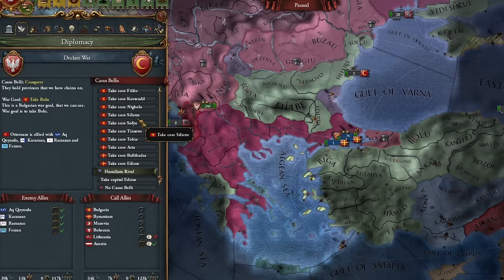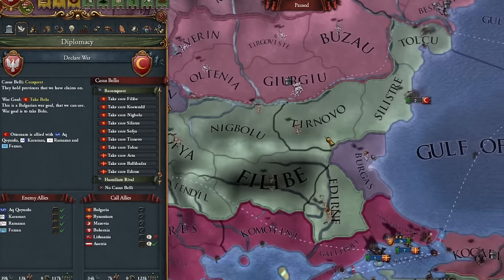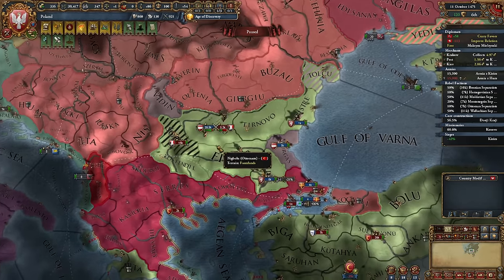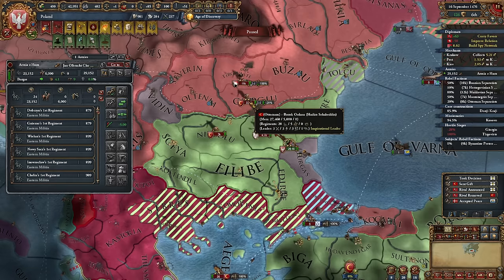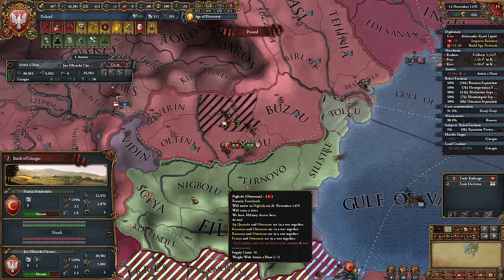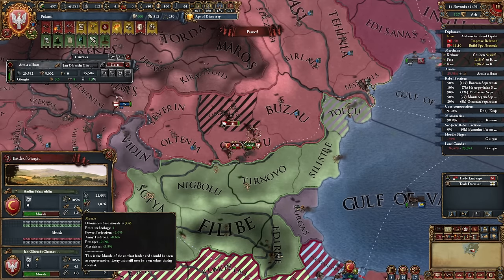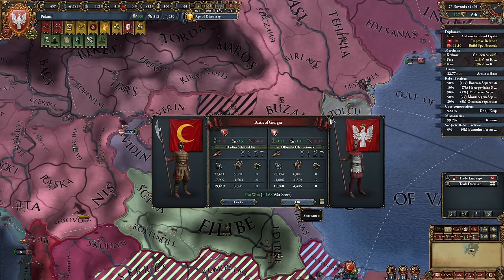Time for another war with the Ottomans, because we have some provinces to reclaim for Bulgaria. There's some civil war in the Ottoman lands — what a pity. We're clearing out these adversaries because there's quite a buildup. And suddenly the Ottomans have a huge army from somewhere. Supposedly I no longer have any advantage over the Ottomans, but for some reason I have an edge in morale. In battle, I defeat him without much trouble.